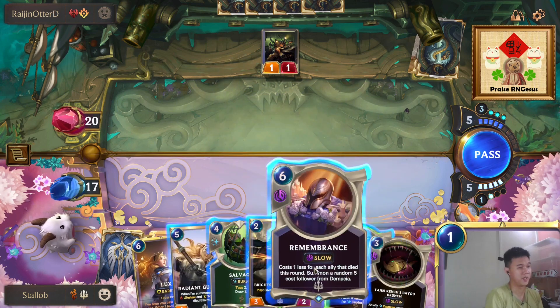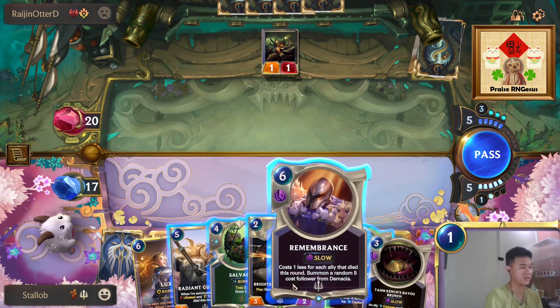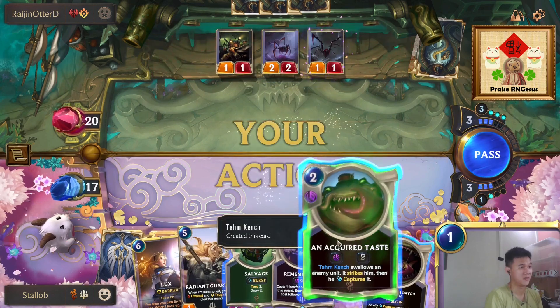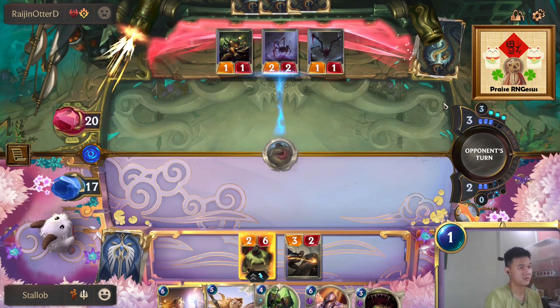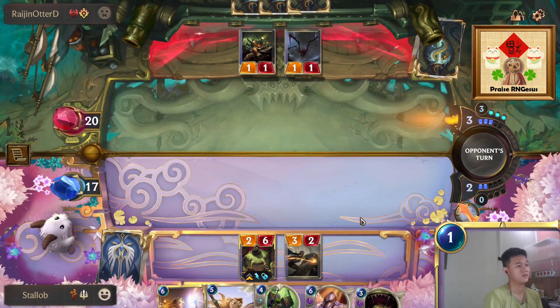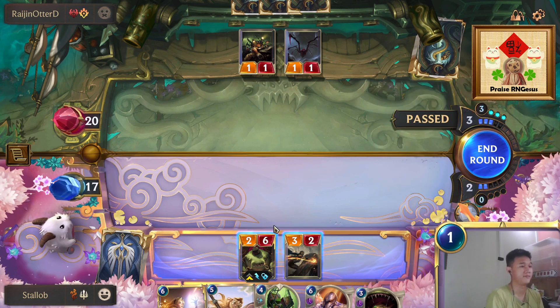Or we can go with Remembrance — but that doesn't make sense because if we cast Remembrance we can't cast our acquired taste. Let's just go with Bright Steel Protector then. And since he summoned the spider, we can eat the spider instead since it's stronger. Can we attack here?